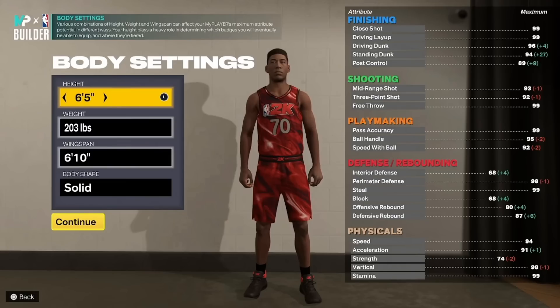There are three numbers that you're going to want to remember: your ball handling, 94; your three-point shot, 92; and your driving dunk, 85. Those are the three important stats and the three important numbers you should have on each of those stats to make what I think is going to be the best build in the game.